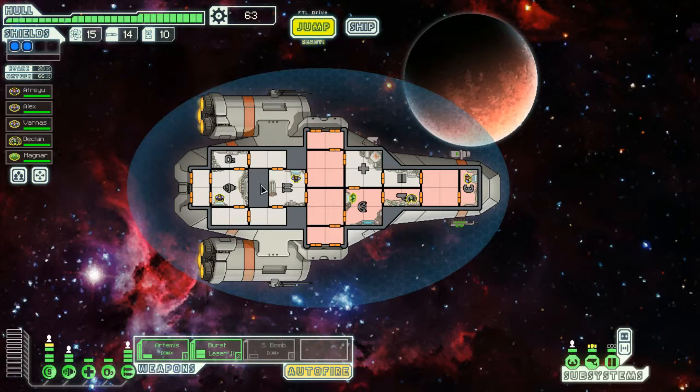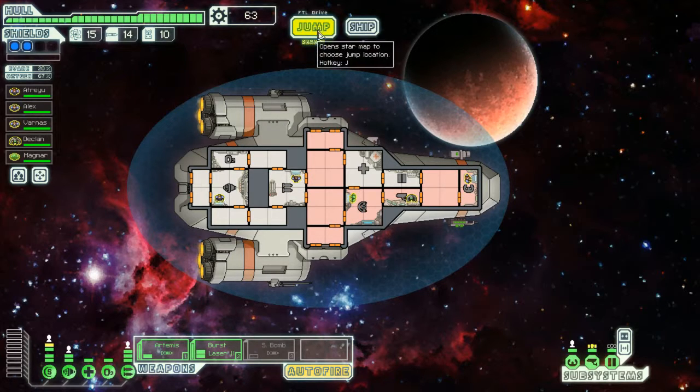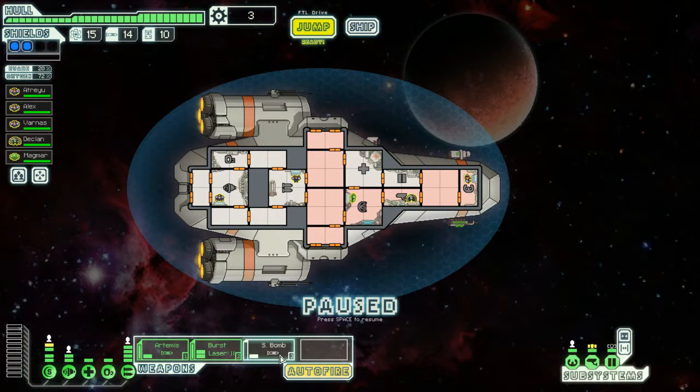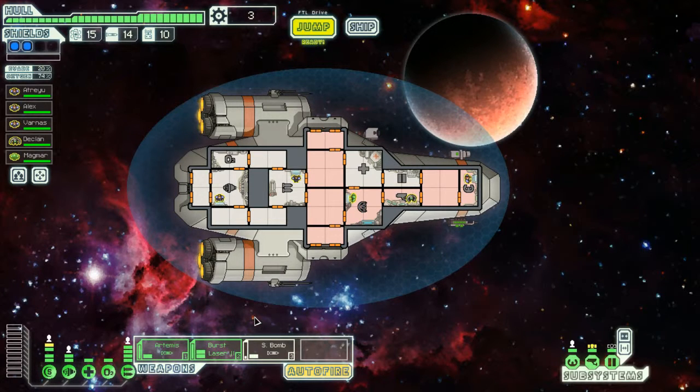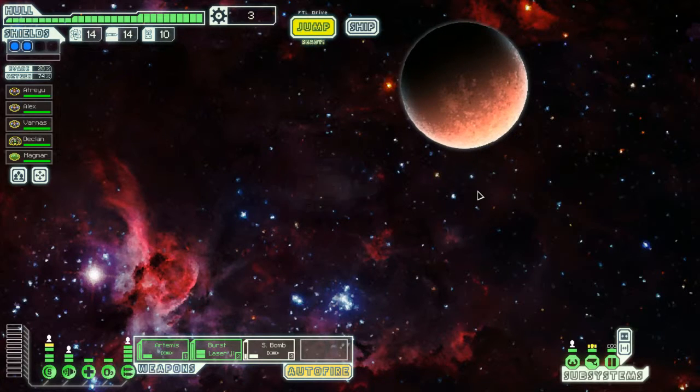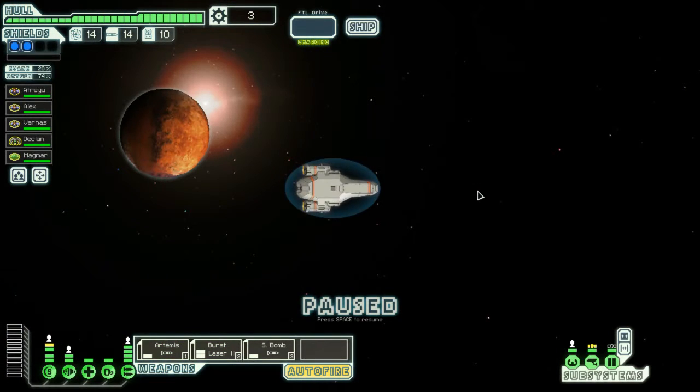Everyone's back at their stations, everything's all good, we've got 63 scrap now. A teleporting bomb - ignores shields, requires a missile, possible fire, crew damage 30, system damage 2. The system damage is going to be really useful. We're going to upgrade and actually use this, because that's going to be quite useful for teleporting past shields and hitting their shields. We're going to hop to here because then we'll reveal all that. You always got to reveal - you never know what you'll find.